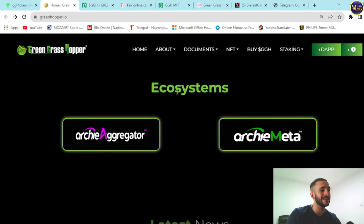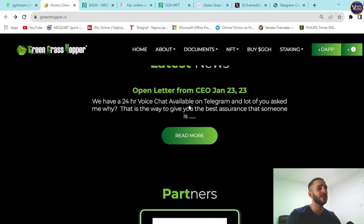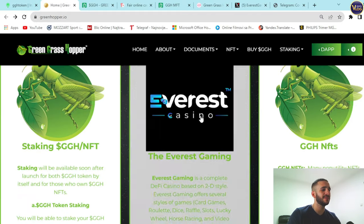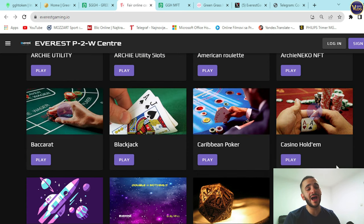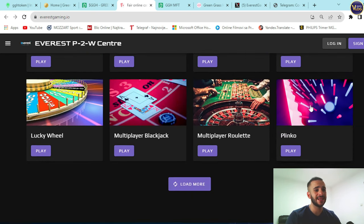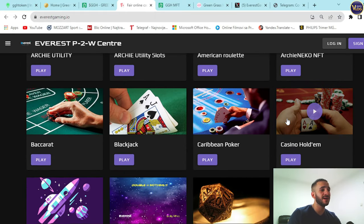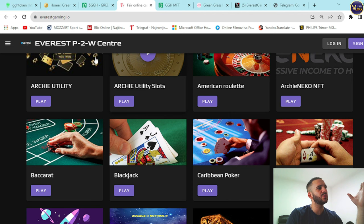Checking out the ecosystem: Archie Aggregator is available, and there is a CEO open letter from January 2023. The team's partners are listed below with quick links. Moving to EverestGaming.io, the platform offers original games including Archie Utility slots, American Roulette, Caribbean Poker, Blackjack, Baccarat, European Roulette, Dice 3D, Crash, Fruit Slots, Horse Racing, Keno, Multiplayer Roulette, Lucky Wheel, and more. Play for Fun allows anyone to check out games anytime, while Play to Win is for serious players.